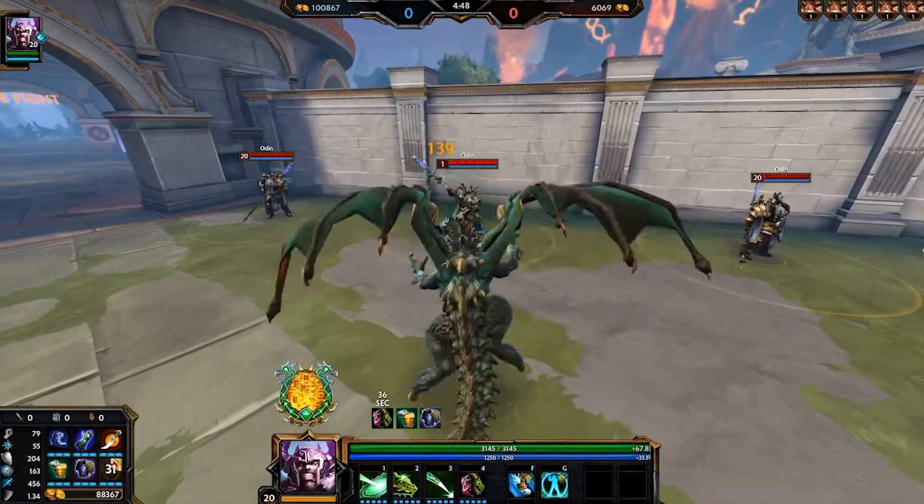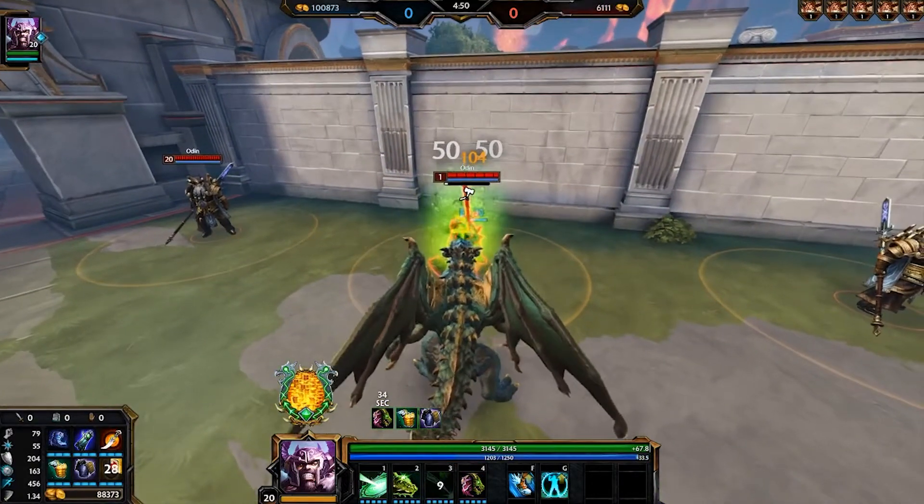Fafnir's dragon third ability is a really long leap — he can dash for days. What's special about this is the cone becomes wider, and on top of disarming, the target closest to where Fafnir lands is actually going to be stunned, allowing you to have much better single target lockdown in dragon form.